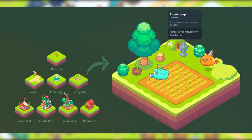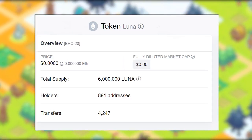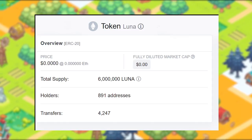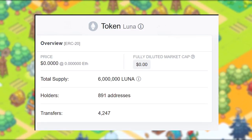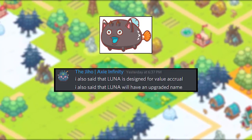Axie Infinity uses an in-game currency called Luna. Luna has several uses, from buying special limited edition items, upgrading Axies, expanding and upgrading plots of land, purchasing potions and battle boosts, paying marketplace commissions, advertising Axies and content, purchasing merchandise, and also governance.